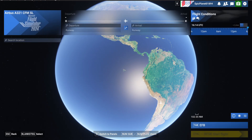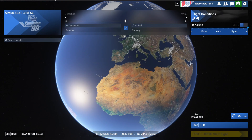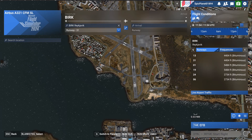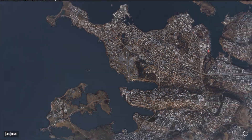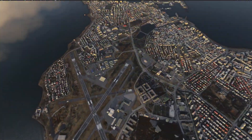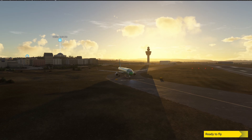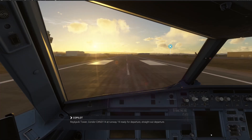Then select a flight anywhere in the world — in this case we're going to start from Iceland — and click on start flight. Once it has loaded, the Condor or the selected aircraft should be there as you can see, and then you can just start the flight.